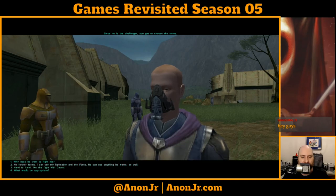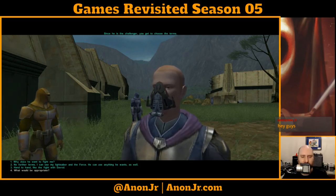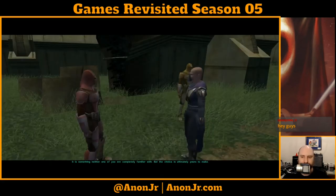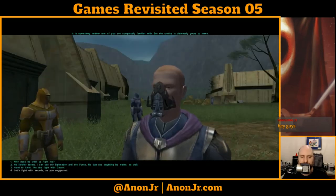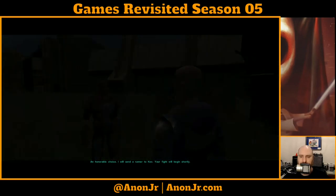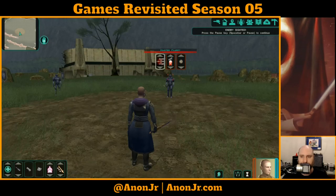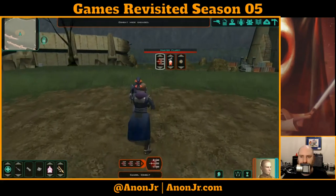I actually get to choose the terms this time. I ask what would be appropriate — the sergeant says: 'The battle circle is for training. It's best to choose something that will test both of your limits. In this case, swords would be a good choice — something neither of you is completely familiar with, but the choice is ultimately yours.' I choose to fight with swords as suggested. An honorable choice — they send a runner to Kex. Item received: a dueling vibrosword.